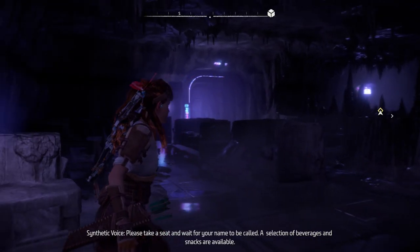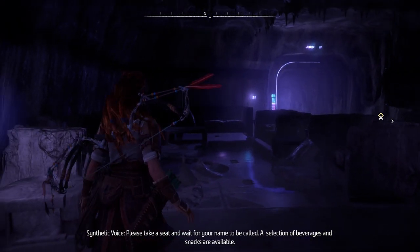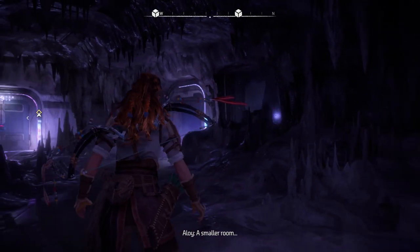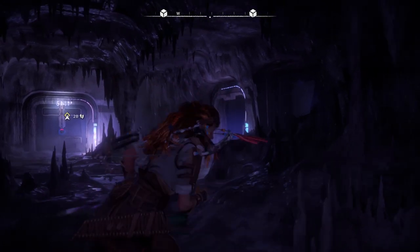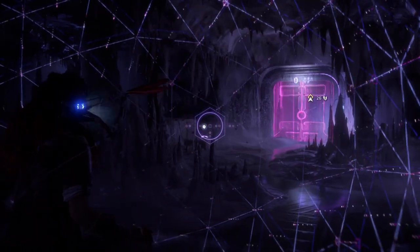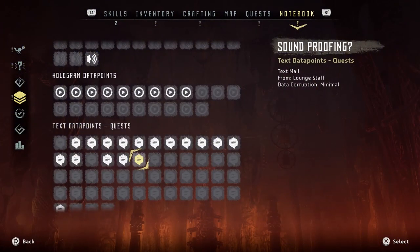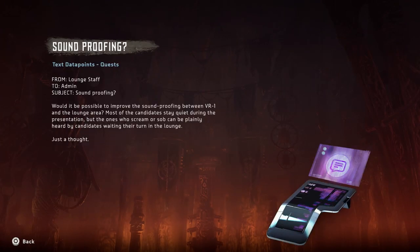Please take a seat and wait for your name to be called — a selection of beverages and snacks are available. A smaller room. I feel like any minute we're gonna hear GLaDOS say 'welcome to the testing center' — it's got that kind of vibe. Soundproofing memo: would it be possible to improve the soundproofing between VR1 and the lounge area? Most of the candidates stay quiet during the presentation, but the ones who scream or sob can be plainly heard by candidates waiting in the lounge.